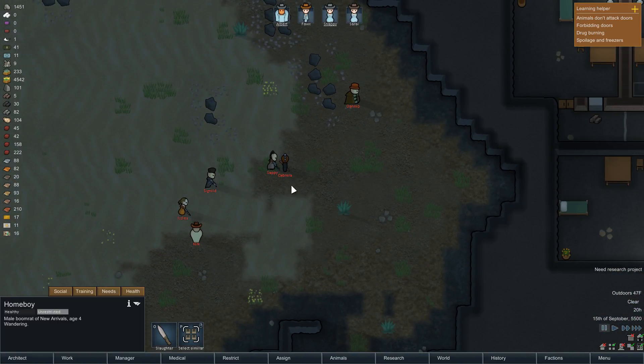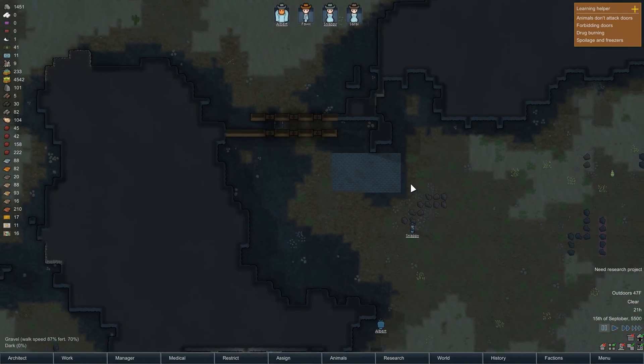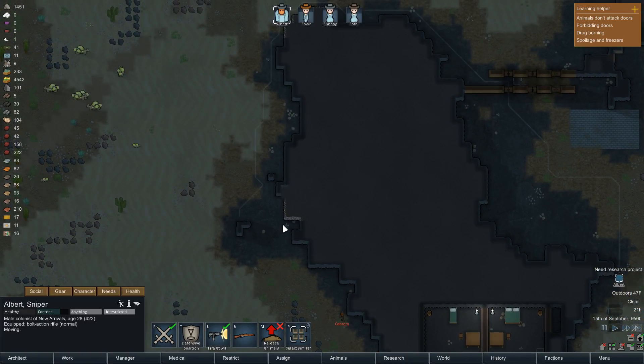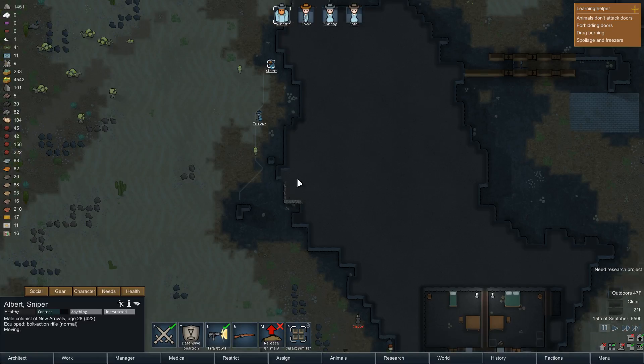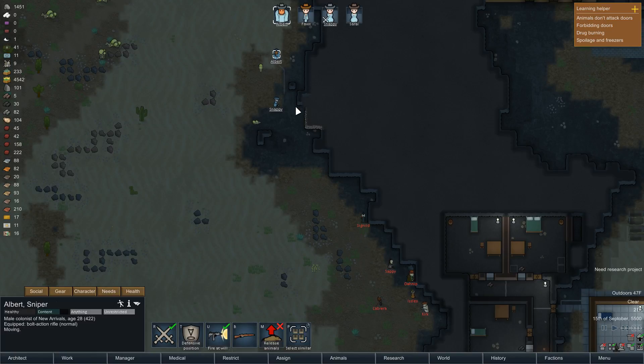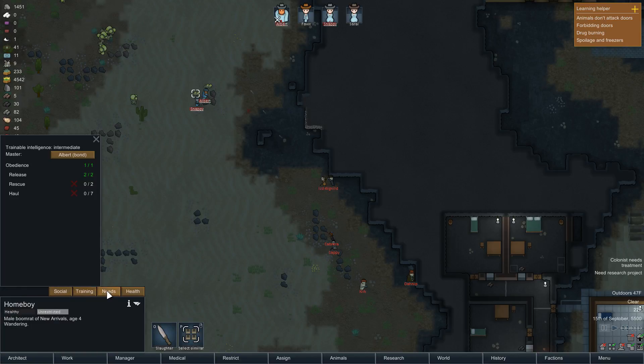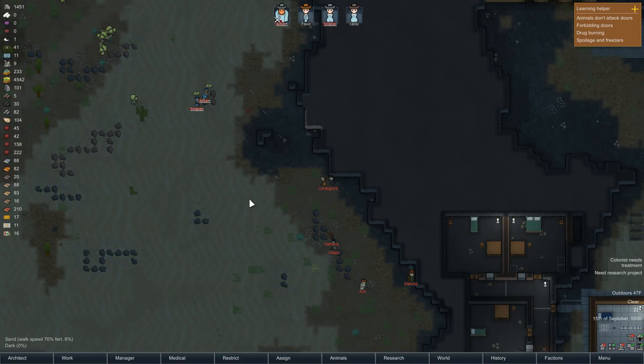These guys actually do have some guns, which is a problem. You have grenades - you've got to be a high priority. Are you sapping? They're not coming through the traps - they're going to sap through my base. We need to take some shots at them before they do that. Oh wait, here come the rats. Homeboy, sick them! Snappy, shoot this guy. Will the rats release on him? They both got hit and they don't have any cover. Albert, go here. Snappy, go here. Rats, kill! Release animals - go forth, my rats! You guys are in for it now. Shoot my rats, watch what happens - you all explode.